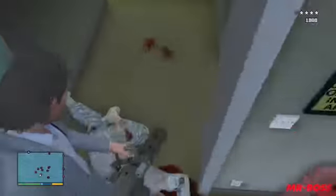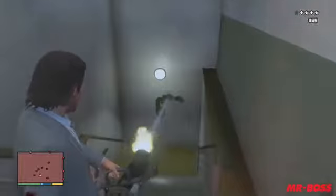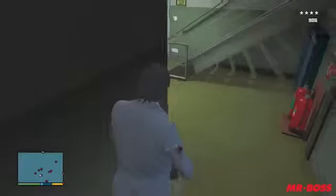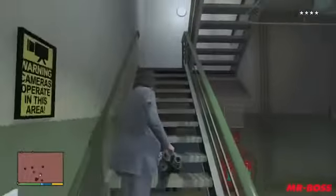You can find the minigun by going into the weapon category where the RPG will typically be. It will give you one thousand rounds of minigun ammo. This weapon is actually very expensive in the ammunition store, so this will save you a good bit of money — if you are able to survive, which is definitely the hardest part.